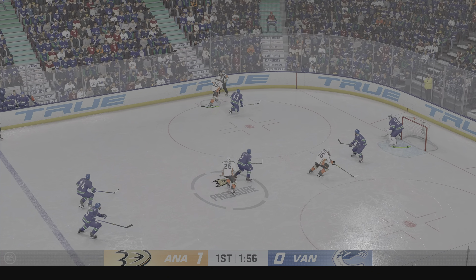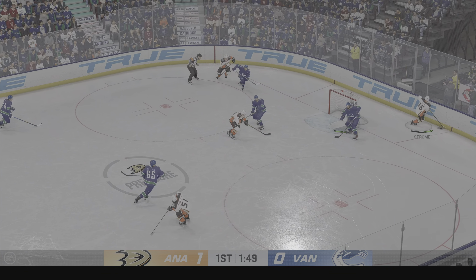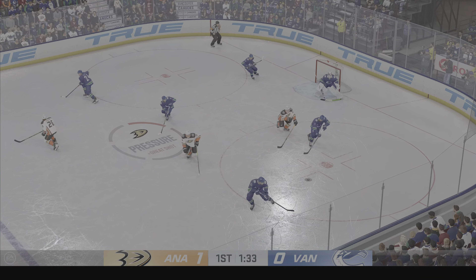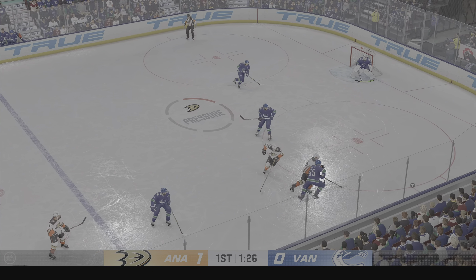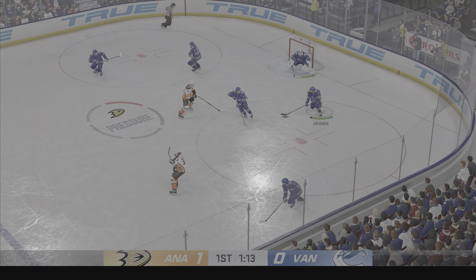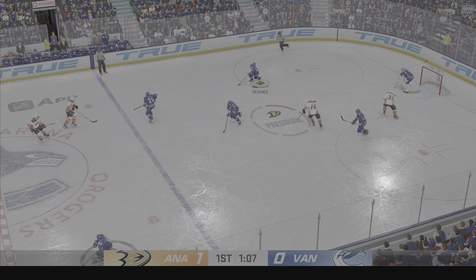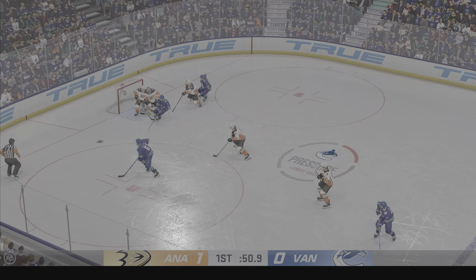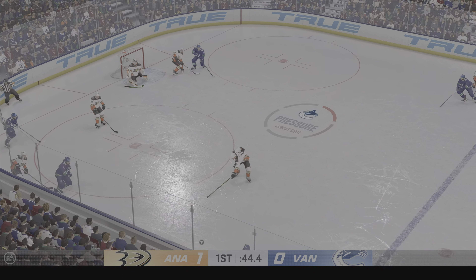Gaining steam here on the attack. Beautiful saucer pass. Quick pass to Silverberg — turned aside with the glove by Demko. I love that he swallowed this one up with his glove. It's a real threat coming from the slot area — no rebound to boot. Takes the feed, moves it to Suter, and that goes off a player.